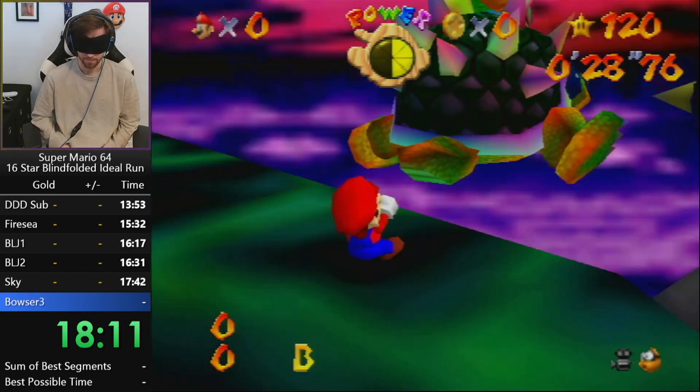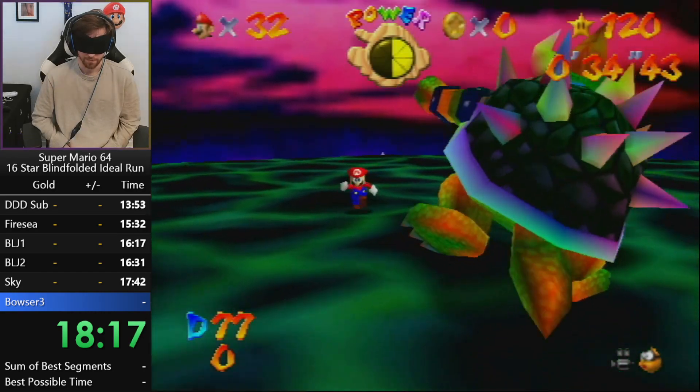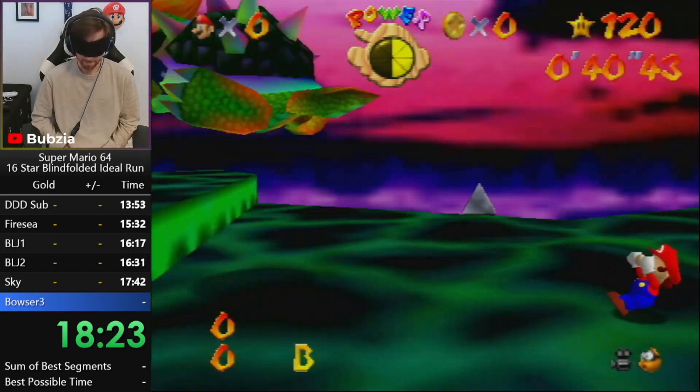Yeah, we are already at the end. The Bowser throw — the only thing we can do to make this fight faster is throw him fast and spin fast so we don't need to spin super long.